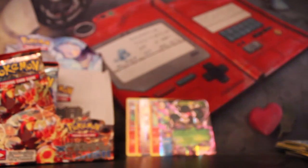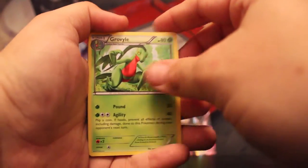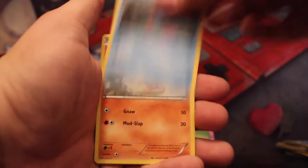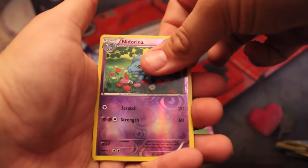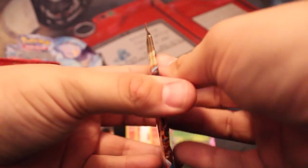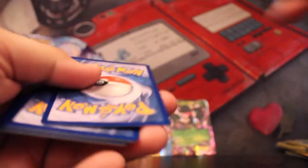First pack on the left side — this is rumored to have something good in it in every booster box, but only we will find out now. Grovyle, Lanturn, Shrine of Memories, Solrock, Mudkip, Trapinch, Nosepass, Spinda, Reverse Holo Nidorina, and a Holo Flygon. Very cool. I haven't seen too many holos yet, and now they're coming up.